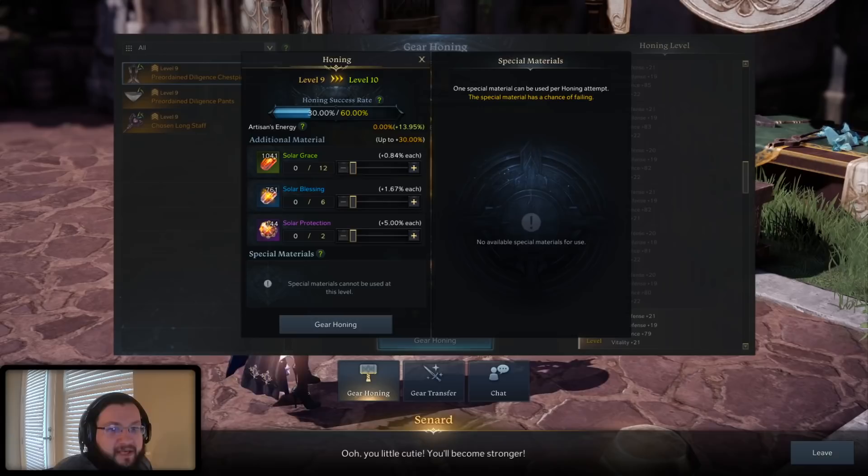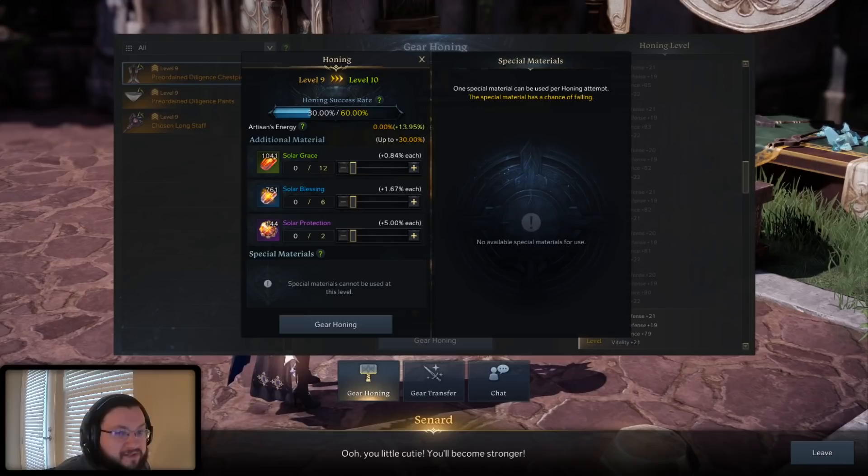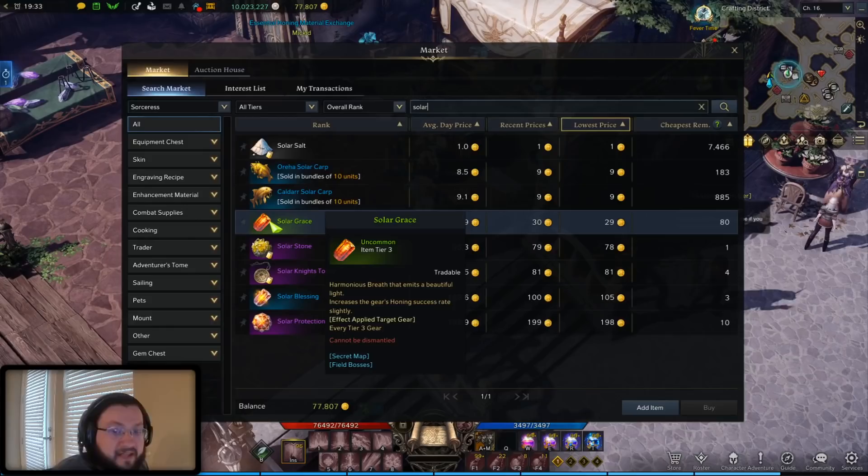Today I wanted to go over what is easily one of the biggest mistakes that I see people make with honing, and it has to do with these additional materials. These materials here are going to be what a lot of people call your juicing materials — for tier 3 solar graces, solar blessings, and solar protections. It's very important to understand these properly so that you use them when they end up saving you the most resources and gold. These solar materials sell for quite a bit on the market.